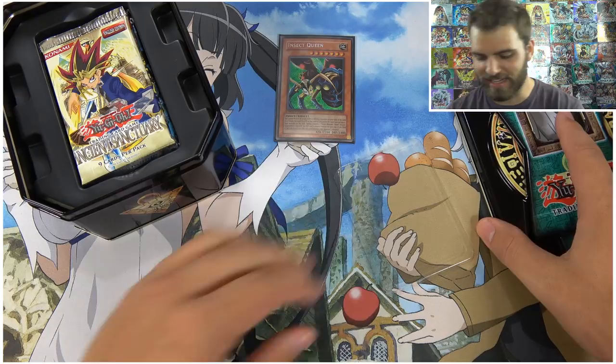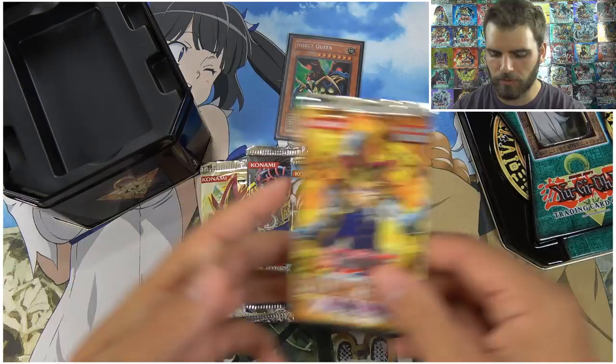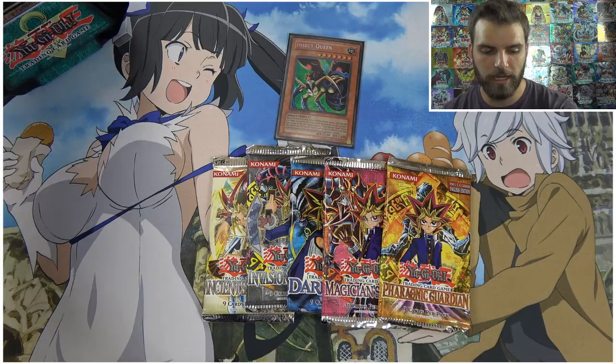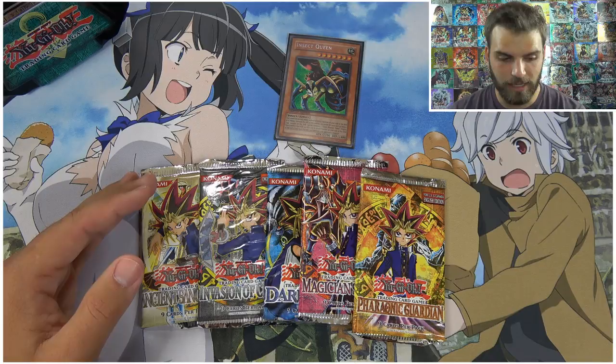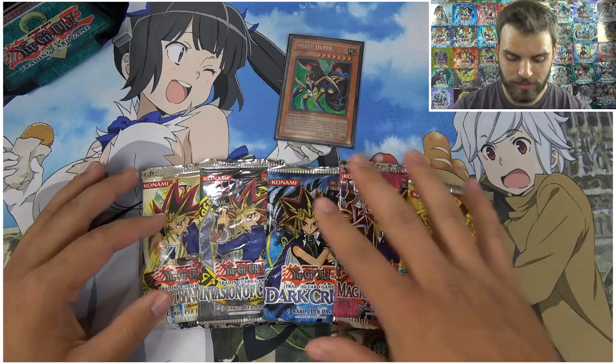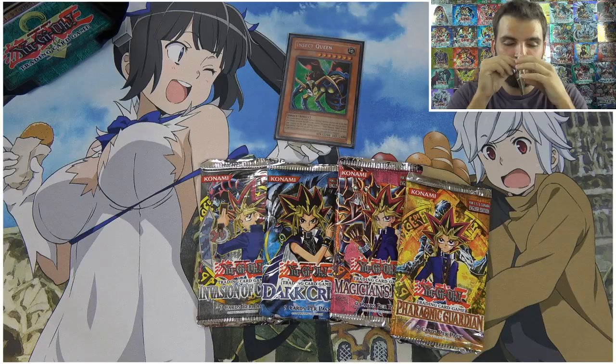There are five packs inside, and at least we got one foil out of the tin. Let's see if we can get any more. These are classics from 2004 — Ancient Sanctuary, Invasion of Chaos, Dark Crisis, Magician's Force, and Pharaonic Guardian. We just did a booster box battle for Dark Crisis and Magician's Force. That was one of the cleanest edits we've ever done of a booster box battle, so definitely check it out. First pack — let's start with Ancient Sanctuary.